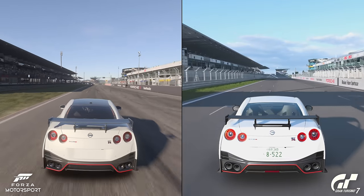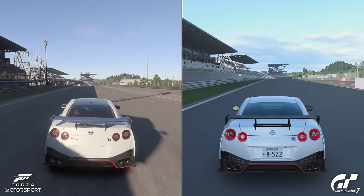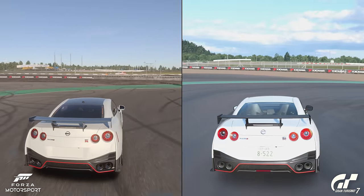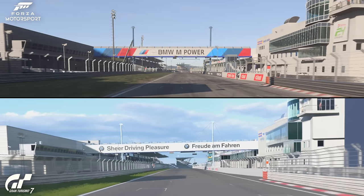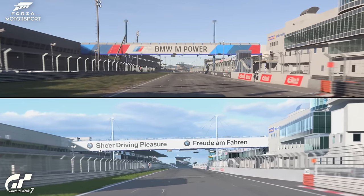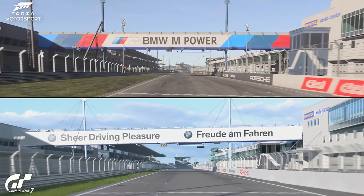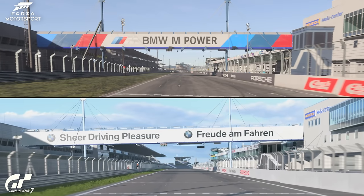Starting with footage down the home straight of the 24-hour combined circuit — I'm going to slow this down because already there are big differences. Some signage will differ depending on when it was captured, but the building signage is very similar. In Forza, which is the top one, the grandstands are clearly populated — the Mercedes-Benz one and the grandstand on the left. Whereas in Gran Turismo, the left-hand grandstand doesn't look populated at all, and neither does the one at the end.